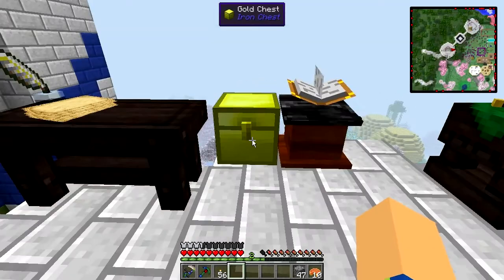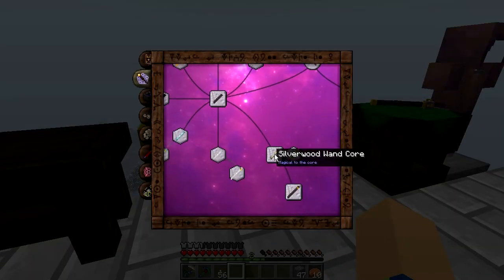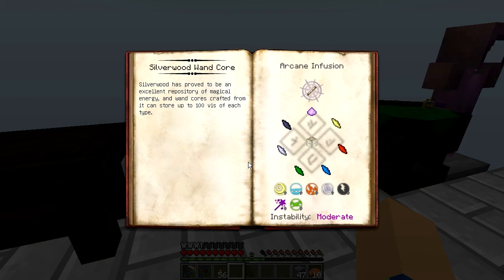I'll put that in there for now — actually no, I'm still going to need this. I'm just making a new wand from nothing. Silverwood wand core. Start with that.